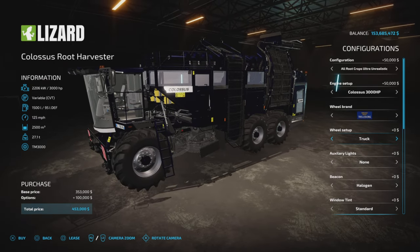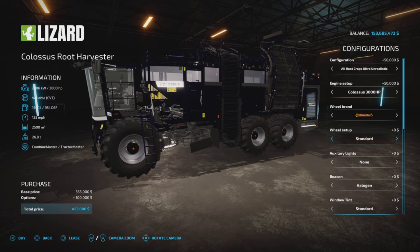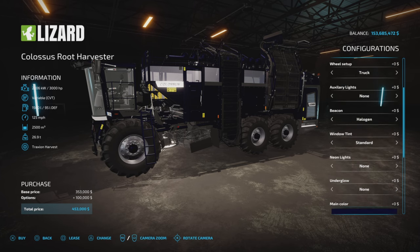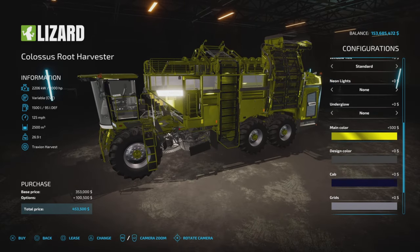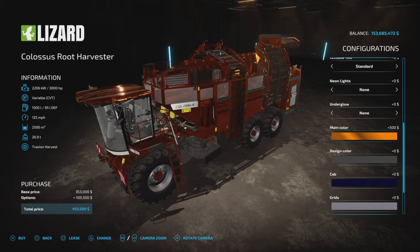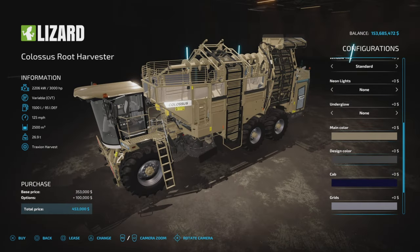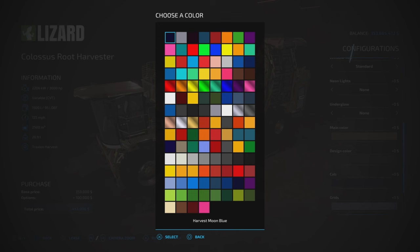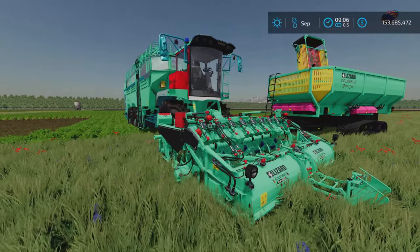There is now a truck option which changes the rims to a truck style, and most wheel brands have that truck style wheel available. Lights, beacons, window tint, neon underglow colors - we also have some chrome colors added. There are lots of very awesome colors available for each and every one of these configurations.